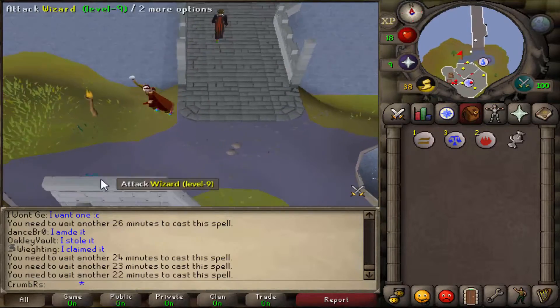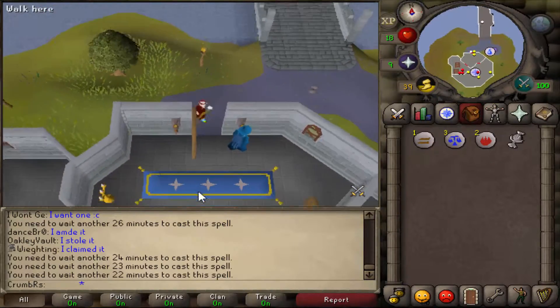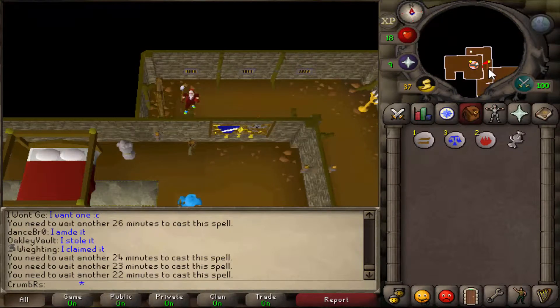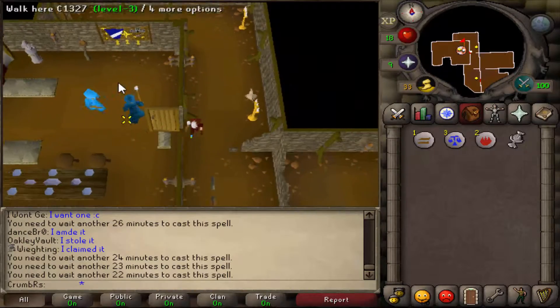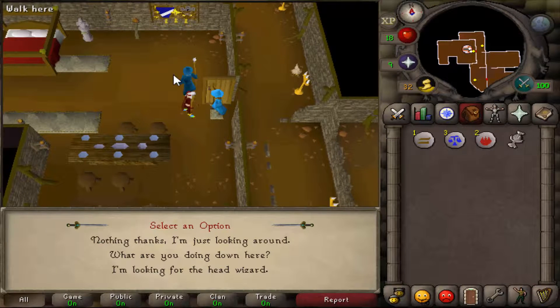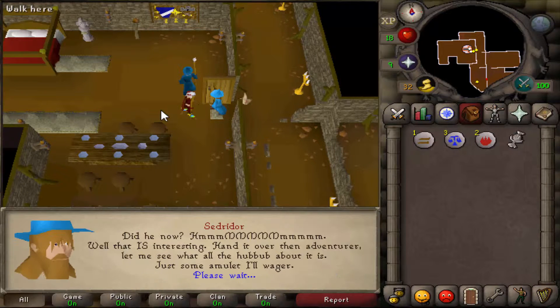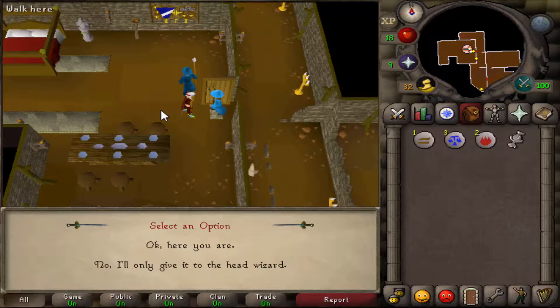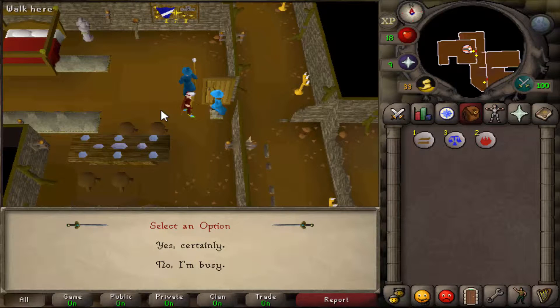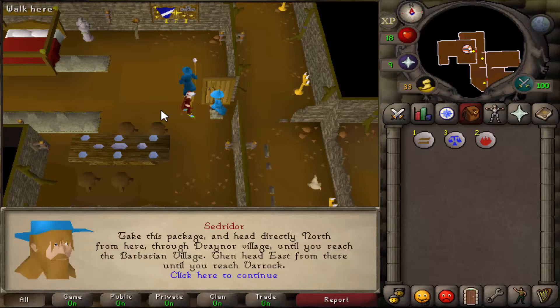We're at the Wizard's Tower, so go ahead and enter through the door. Go to the west and climb down the ladder. In the first room on the west, go ahead and talk to Cedric. Say 'I'm looking for the Head Wizard' — option 3. Then say 'okay, here you are' — option 1. Then say 'yes, certainly' — option 1.